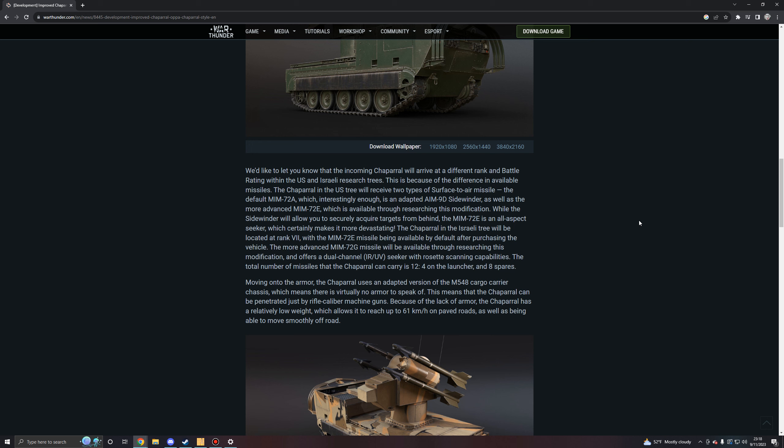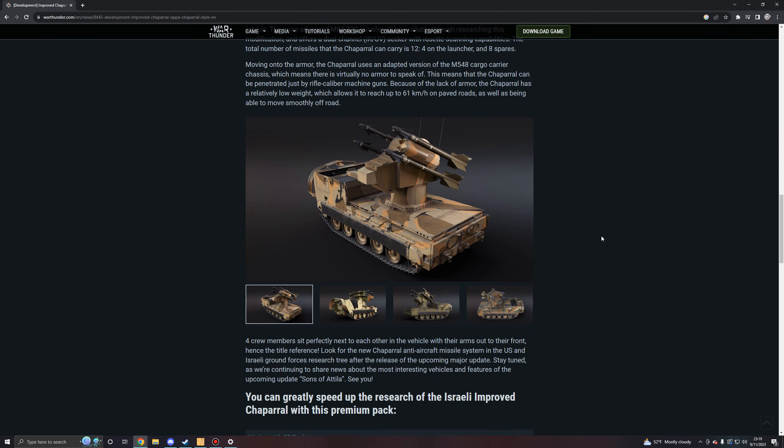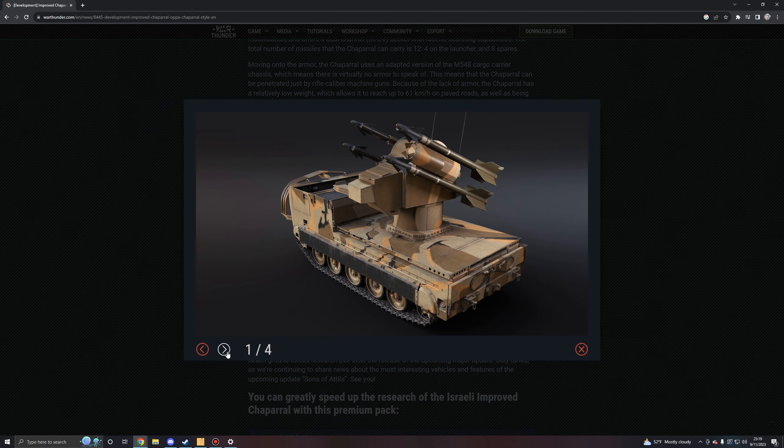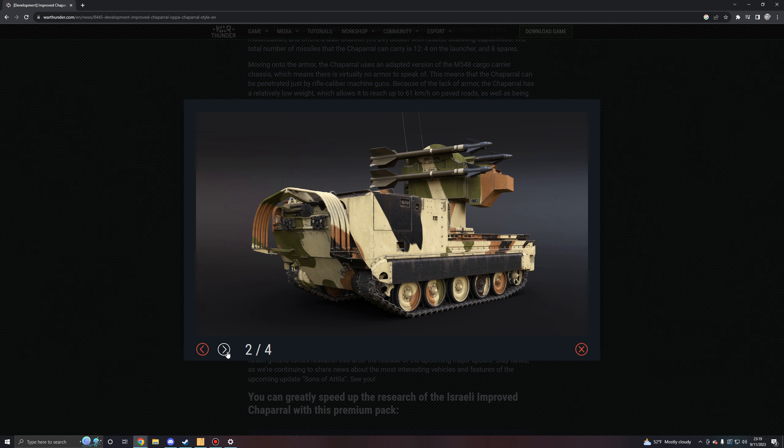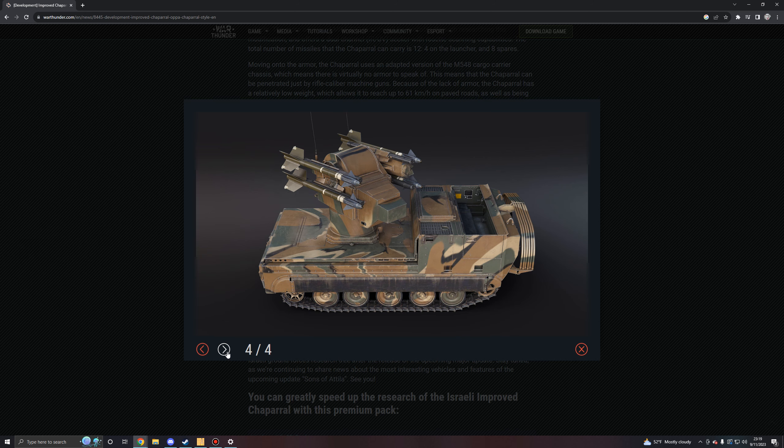Moving on to armor, the Chaparral uses an adapted version of the M548 cargo carrier chassis, which means there is virtually no armor to speak of — it can be penetrated by rifle-caliber machine guns. Because of the lack of armor, it has a relatively low weight, allowing it to reach up to 61 kilometers per hour on paved roads and move smoothly off-road. Four crew members sit next to each other in the vehicle with their arms out front. Screenshots show desert camouflages, appearing to be the US version specifically.